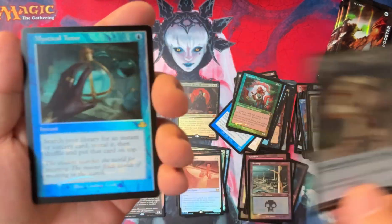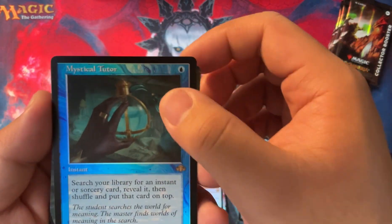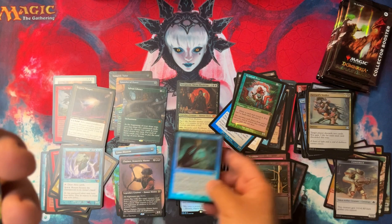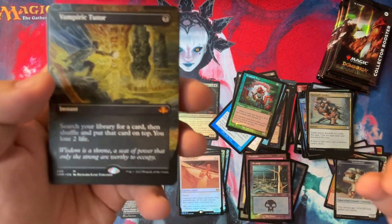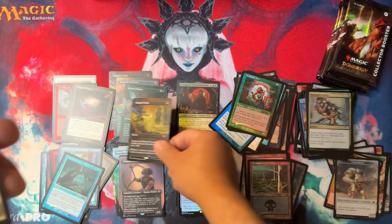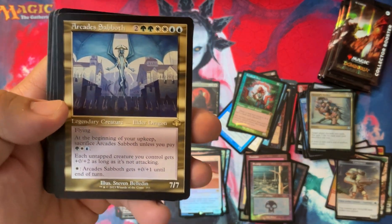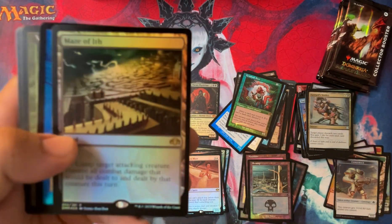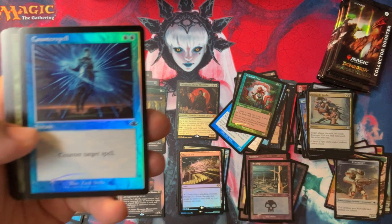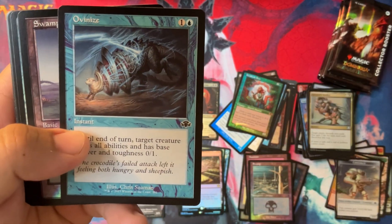Goblin again - so many Goblins. Construct token. Ooh, Mystical Tutor - it's not a Mythic, but it is a Tutor and it is an amazing Tutor. Look at that - double Vampiric Tutor box. Same treatment, except the last one was Foil, this one's not Foil. Still good - Vampiric Tutor is a great card. Arcadius Sabbath and Maze of Ith. Foil Counterspell - got it. Wild Growth.